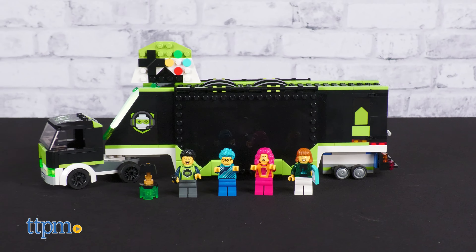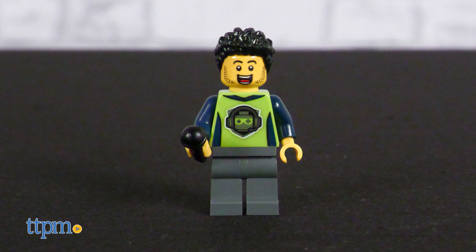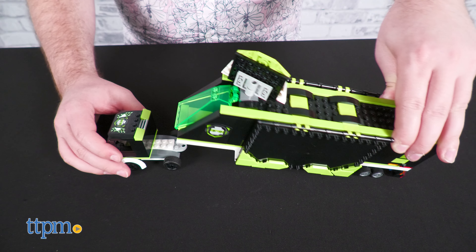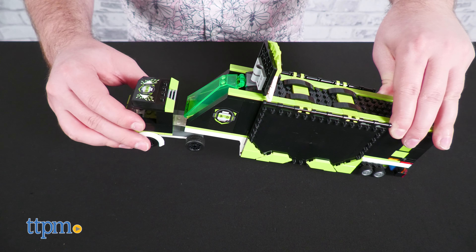The set comes with four minifigures: two major league gamers, which you can spot by their Technicolor hair and nerd swag, an announcer, and a spectator — or influencer. Let's go with influencer.